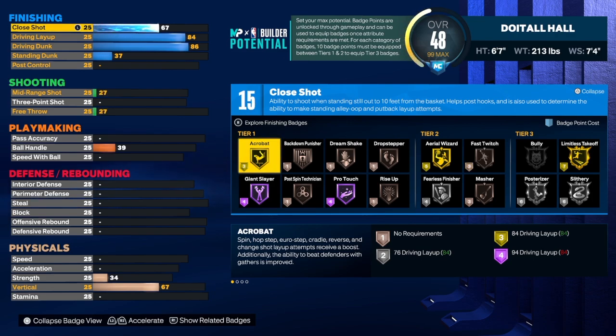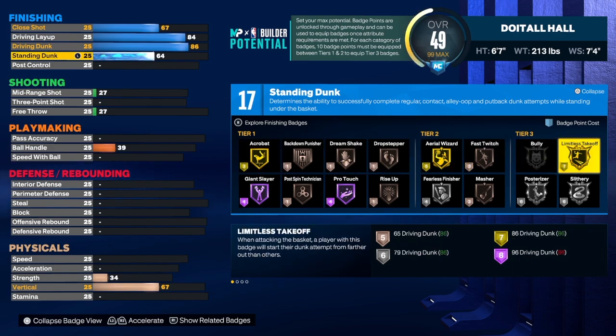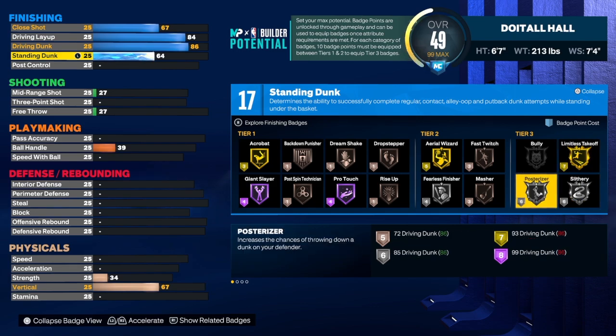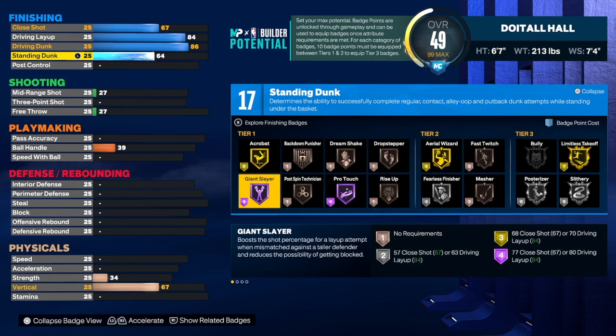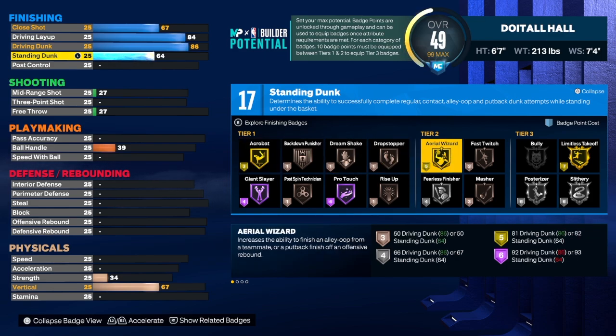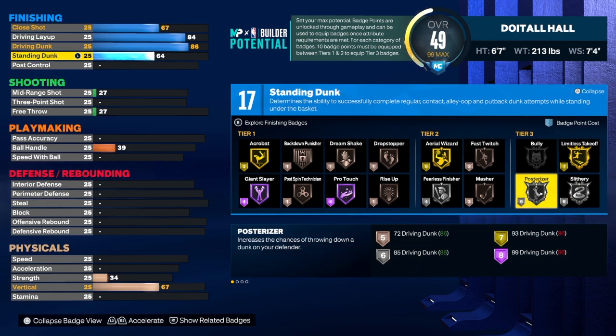For the close shot we're going to take that up to a 67 — be careful with that part because you can easily change the name of the build. For the standing dunk we're going to get that to a 64. You don't really need super high standing dunk to get the animation — a 40 to 45 is just fine. We do get 17 finishing badges, so I would use Slithery, Limitless Takeoff, Posterizer, Rise Up, Fast Twitch — that's 22 — Fearless on silver — that's 26 — and throw in Rise Up and Acrobat, so about 30.